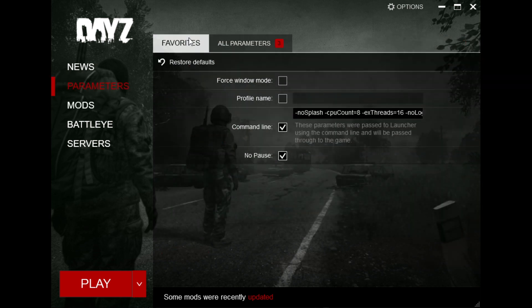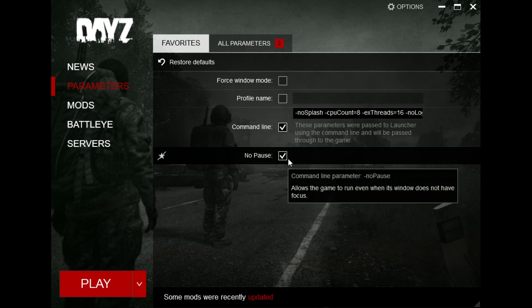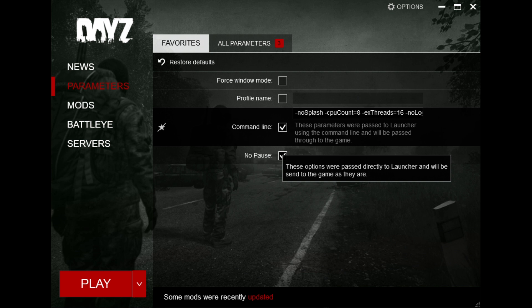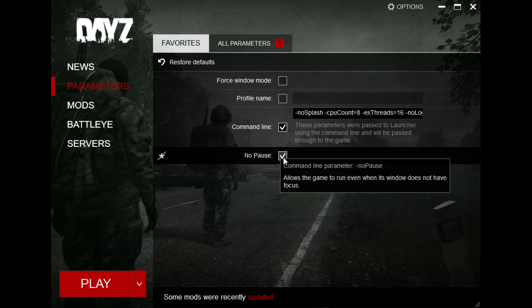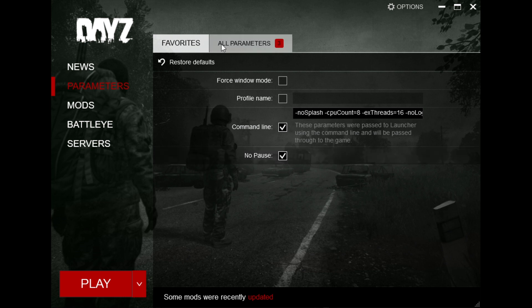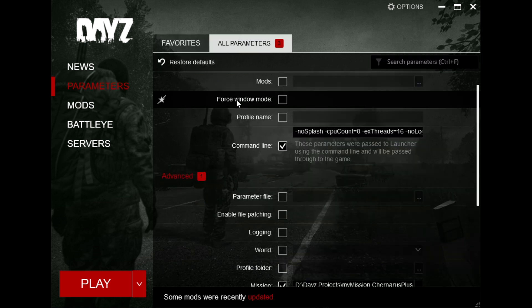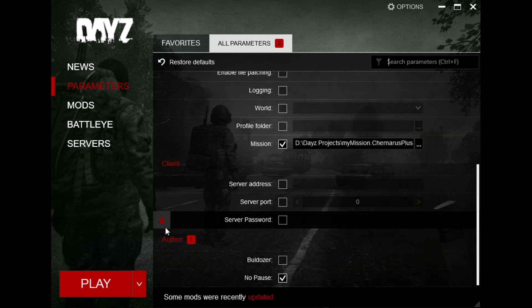We also have the Parameters section. It will start in the Favourites tab and you have your usual things you might want to start the game with. For example, you can enable the command line and add additional arguments. I've added a couple based on my CPU, which is an 8-core 16-thread, and I've enabled No Pause, which is supposed to allow the game to run even when the window doesn't have focus — though unfortunately that typically doesn't work when alt-tabbing. You also have the All Parameters tab where you can scroll through all extra options, and each can be added to Favourites by clicking the star on the left.